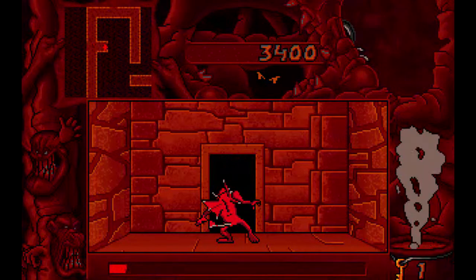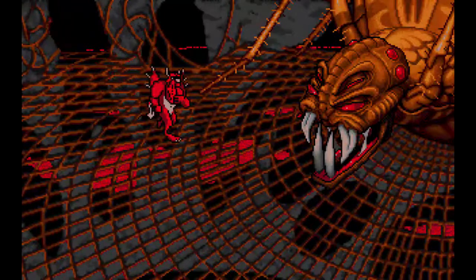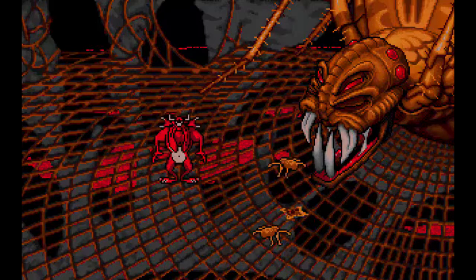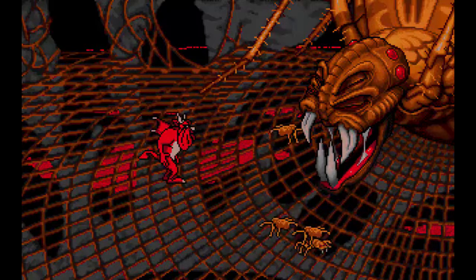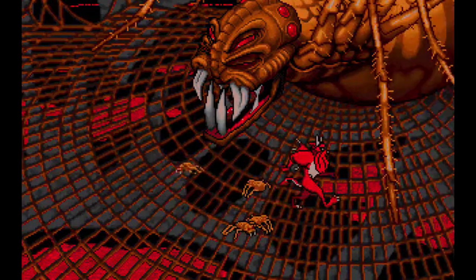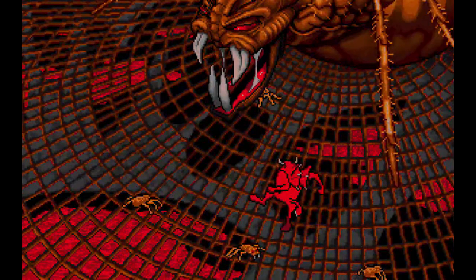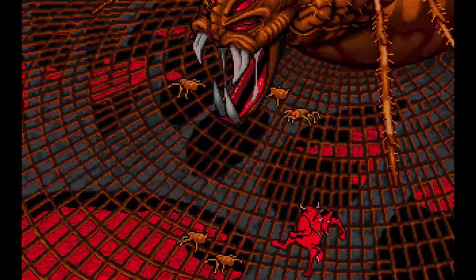Eventually you come across some rooms that kind of seem like dead ends at first — like this room where I'm fighting a giant spider spitting out little spiders. The action button lets me stomp on the little spiders, but I can't do anything to the big spider. No matter how many of these little buggers I kill, she just keeps spawning them. I don't know what's worse: me killing the giant spider's babies, or the fact that she doesn't give a shit. Looks like I'm stuck — let's get out of here.